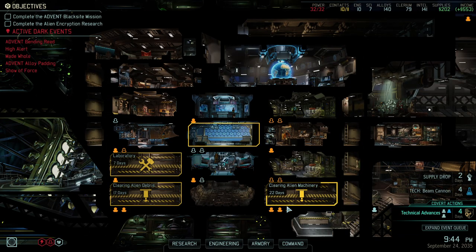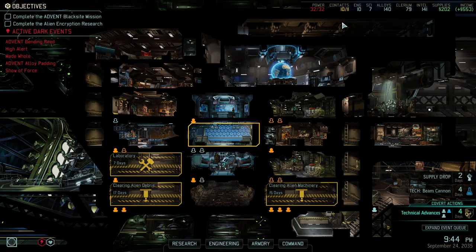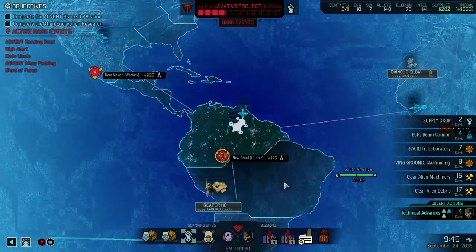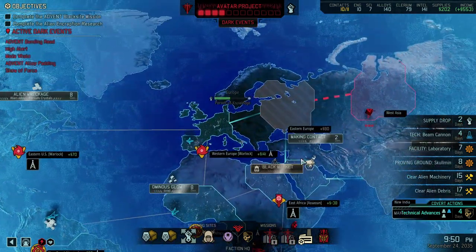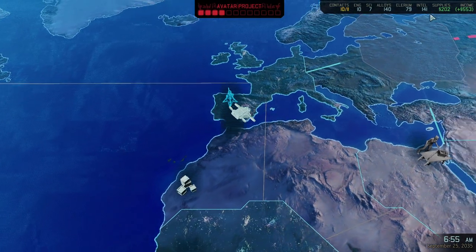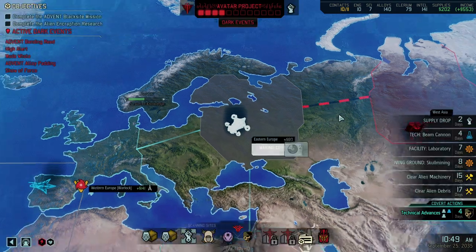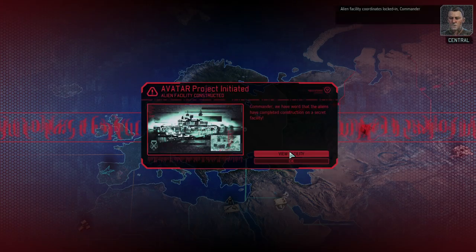Plus some more intel — we're very much okay on intel again. And we finally got 10 engineers. Can't remember the last time I had 10 engineers on a normal run. In all fairness we also purchased quite a few, so it doesn't surprise me. We got plenty of resources — I think we need more supplies. Weapon upgrades are available and it's only two more days until we get the supply drop facility coordinates locked in.